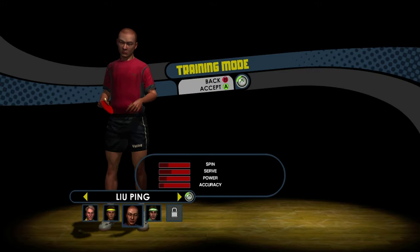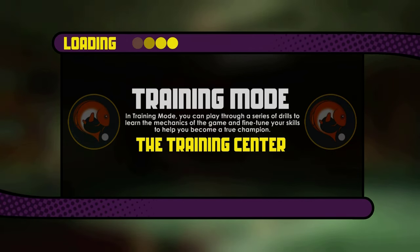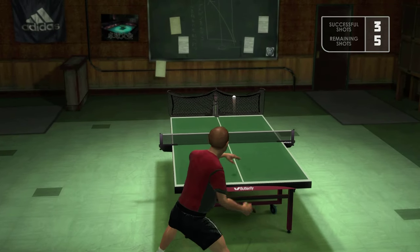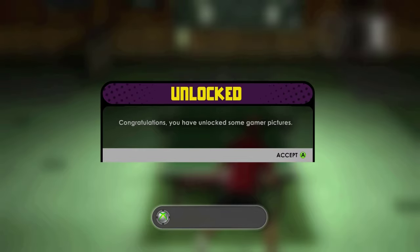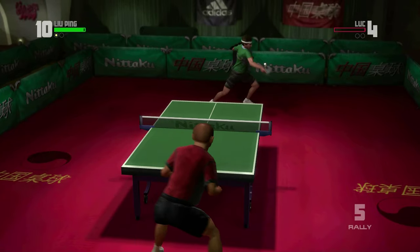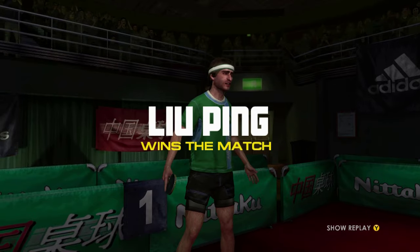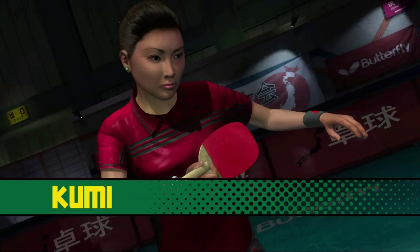Upon selecting Lu Ping from China as my first character, I decided to start with the game's training mode instead of diving straight into the first circuit. While being taught all the controls and mechanics, I started gaining my skill back from my old co-op exhibition days. Upon completion, I felt ready to enter the easy circuit with my first opponent being Luke from France. These first couple opponents were no problem whatsoever — the whole easy circuit, including Luke, Jesper from Sweden, Haley from the US, and Kumi from Japan, were all very easy to deal with.